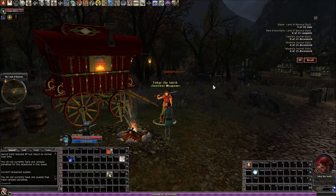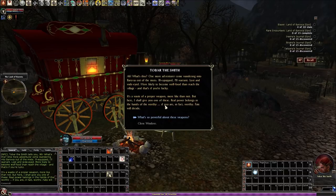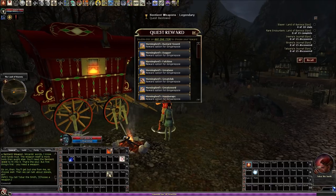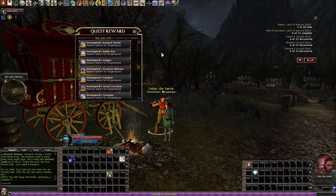So where do we start? After you finish the introductory quest to Ravenloft, 'Into the Mist,' as soon as you get into the wilderness, you're going to run into Tobar the smith right away. There's a little wagon there and you're going to talk to him. He's going to give you a weapon and a sentient jewel. The first thing he's going to do is give you a weapon, but don't make the mistake of thinking that this is your sentient weapon. He's just giving you a free weapon — like, hey, welcome to Barovia.